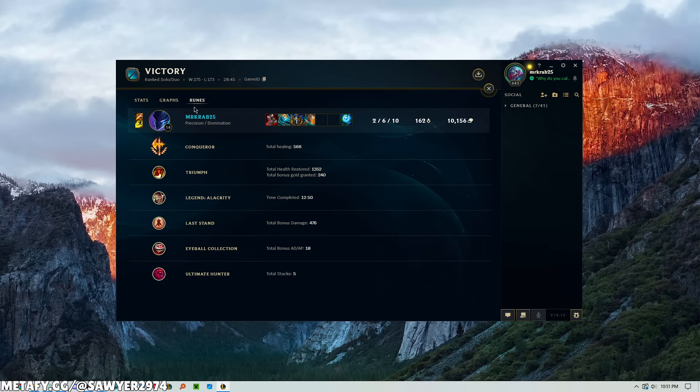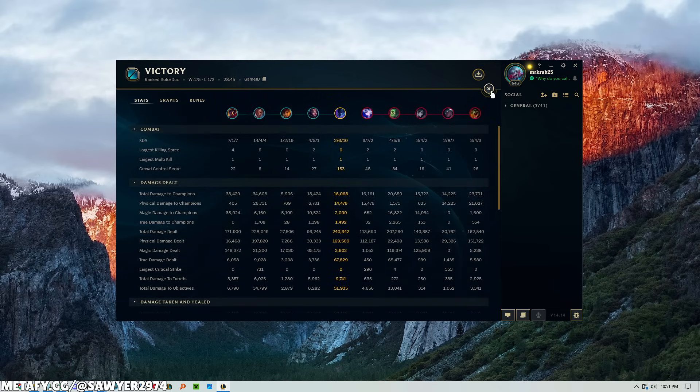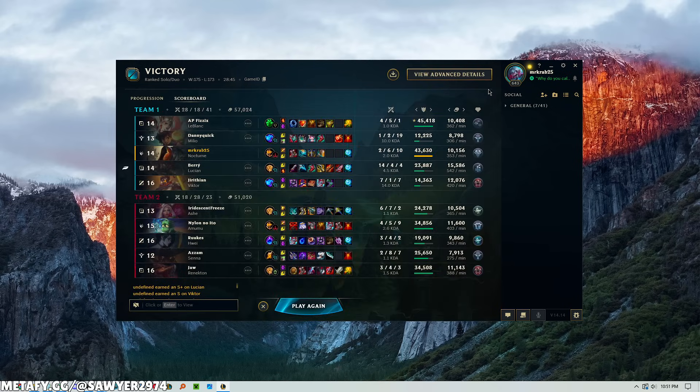With Conqueror healing at 566. That's how you take the proper fundamental steps on Nocturne to potentially have a chance, regardless of all things. Be sure to leave a like on the video, subscribe, click that join button to support the channel and get access to videos sooner. I'll see you in the next game.